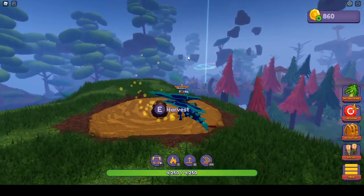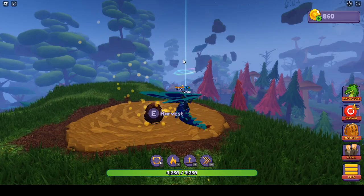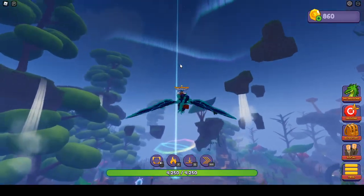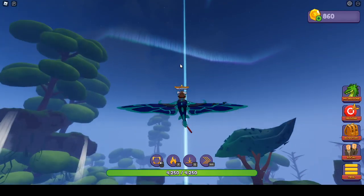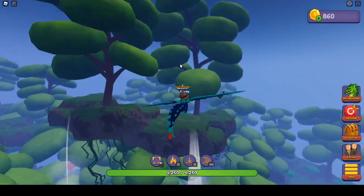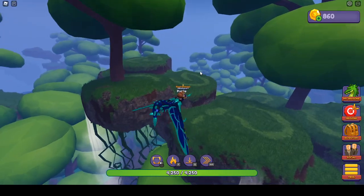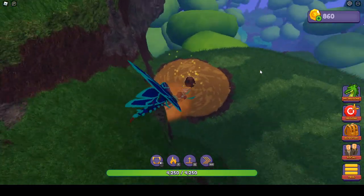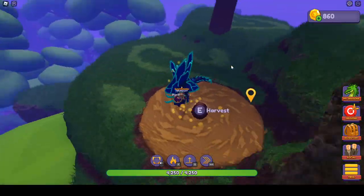For the fifth and last nest location, you'll look at the spawn world portal beacon. Fly up a little bit towards this beacon, take a left at this island, and on the back of this island is your fifth nest location.